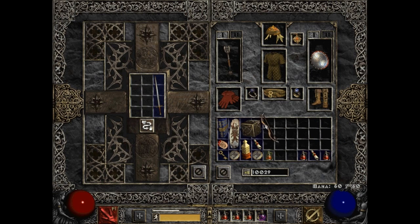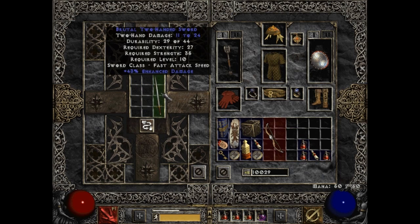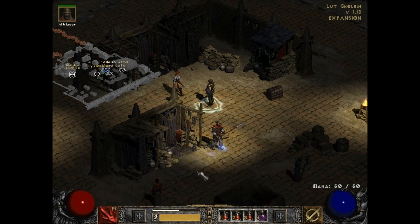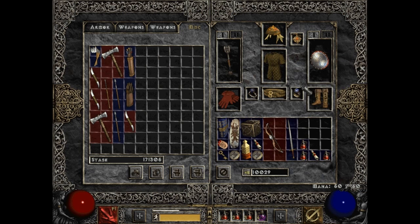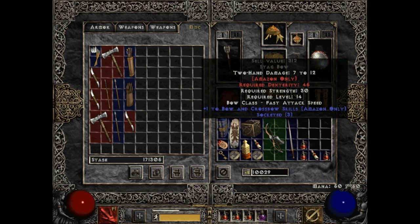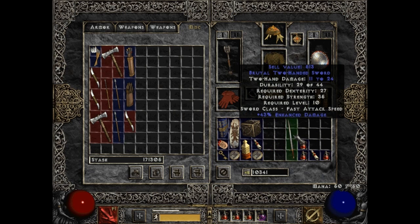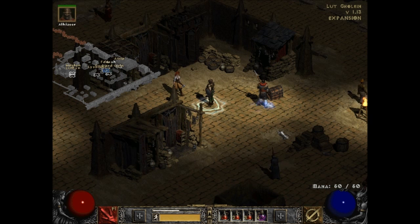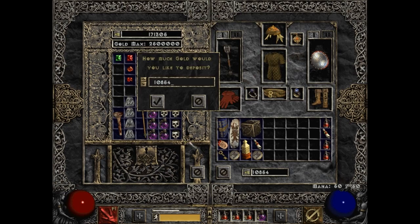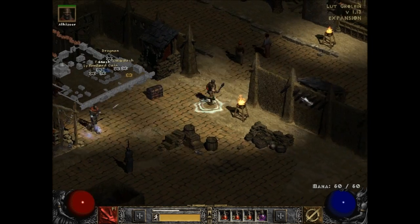Bring me the stag bow and two-handed sword. Stag bow — that's so frustrating because it's Amazon only, it hardly sells for anything. Just like this hardly sells for anything because it's paladin only. But still, plus one to all Amazon bow and crossbow skills is an amazing bonus. It doesn't count though. I'm not even going to bother checking with you, Drognan — you disappointed me last time.